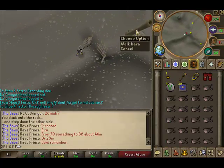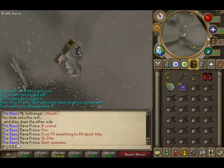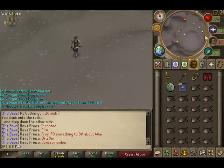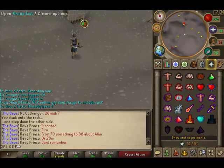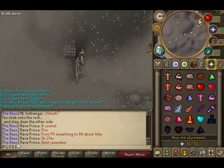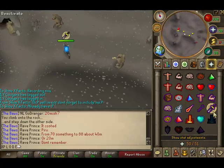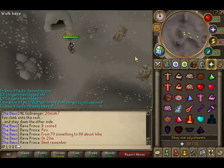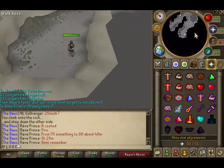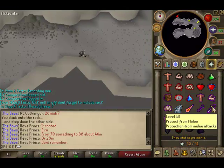This is where you need to have done Troll Stronghold. The trolls inside these gates will be friendly; the ones on the outside won't be. So if you fail the fence, put on Protect from Melee and run for it. Run just north a bit, take prayer off going into the cave, then run in. There'll be a few trolls in here — just Protect from Melee again.